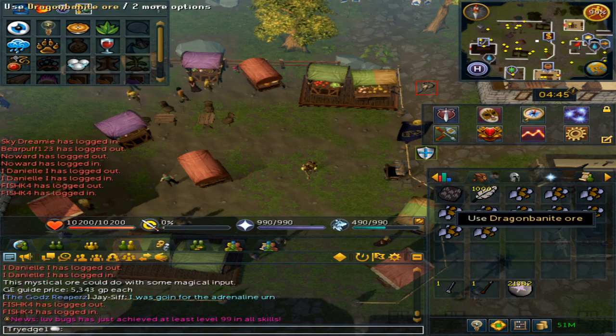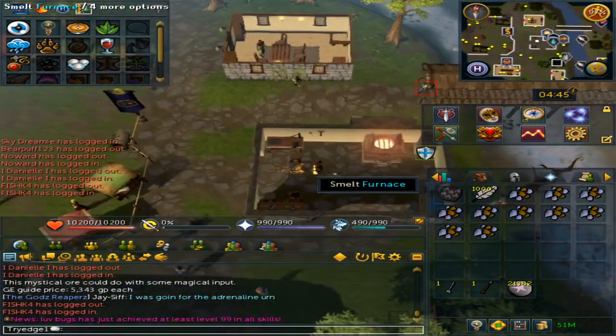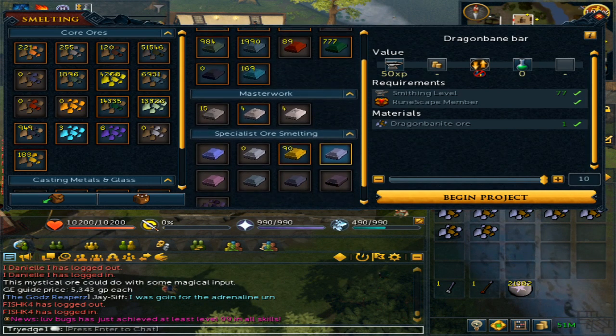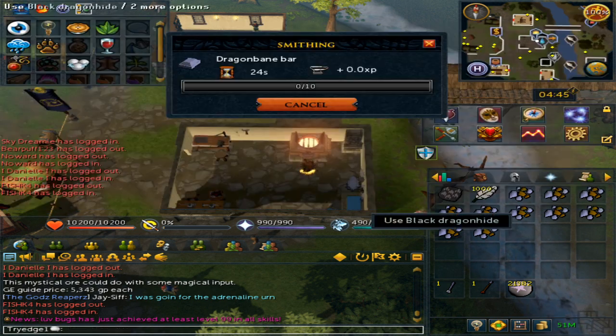Once you have the dragon bainite ore, go to a furnace so you can smelt it. In the smithing interface, you will want to click on the dragon bain bar and then confirm it to make the ore.